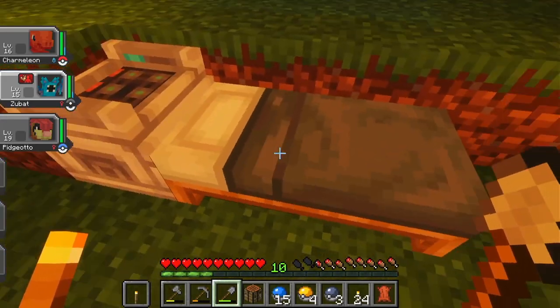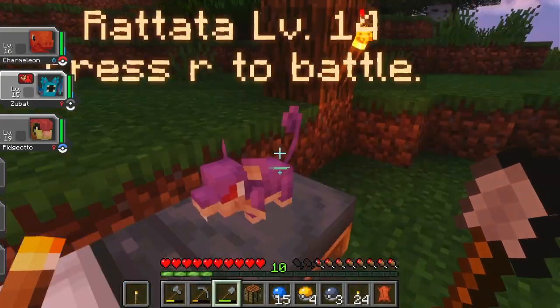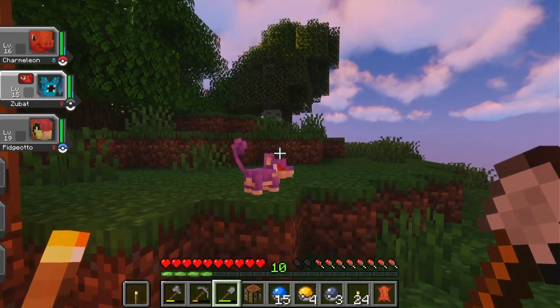Does sleeping also make Zubat get off my shoulder? It doesn't — nice. Oh, you want to fight? Is that what you're saying, Rattata? Do you want to go? Come on Zubat, let's see what you can do.